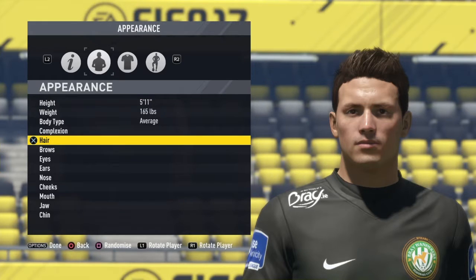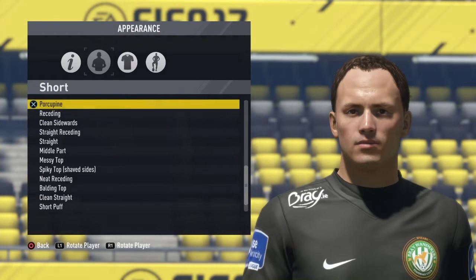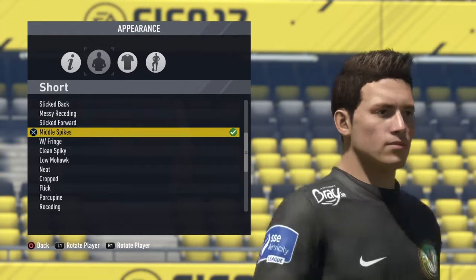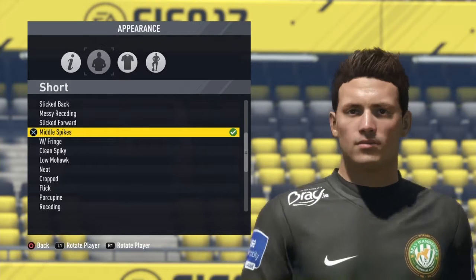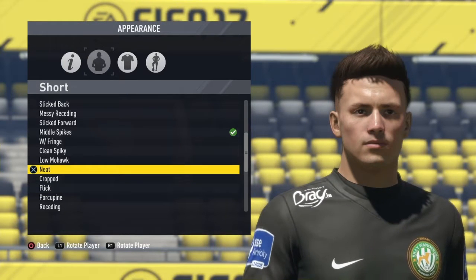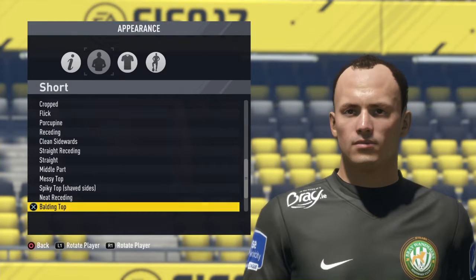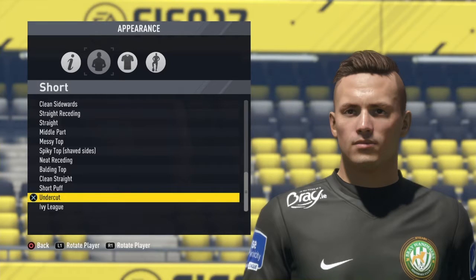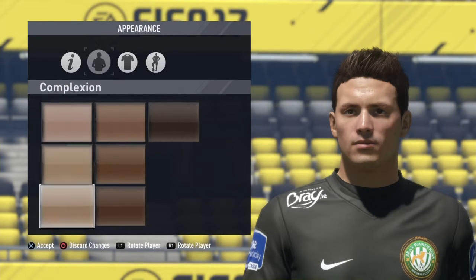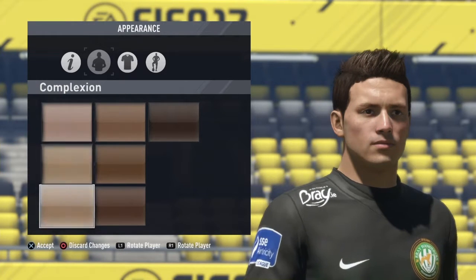So if you want to do the hair, I'm pretty sure you have to go into short or medium. Going to middle spikes — I think that's what James Rodriguez has. You can choose any hair you want, you could even use a different one, but that's the hair I think.